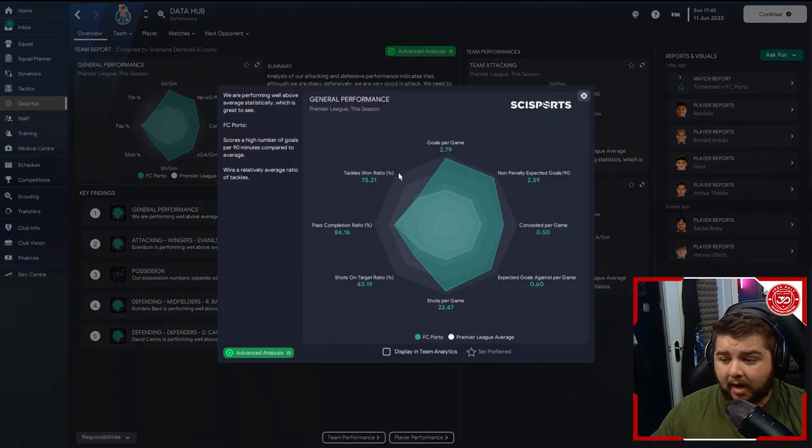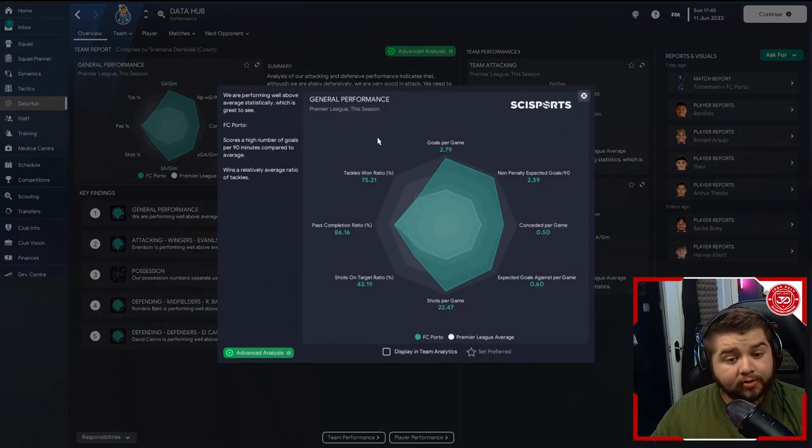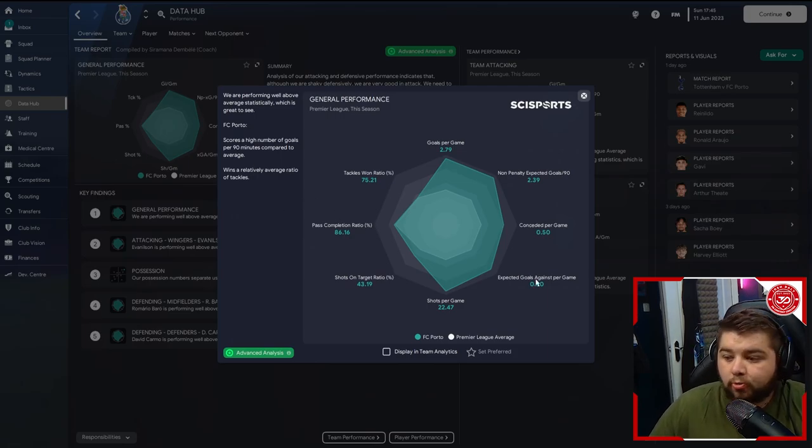Going over to the data hub, it's not the most high-scoring tactic as you can imagine for a Mourinho style, but still a very good stat line: 2.79 goals per game, conceded at just 0.5 goals a game, nearly 22 shots a game, 86% pass completion, and an attacking win ratio of 75.21. In this league we actually scored a high number of goals per 90 minutes compared to the average — a real goalscoring threat.